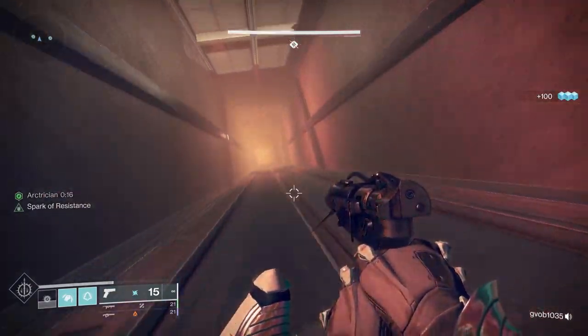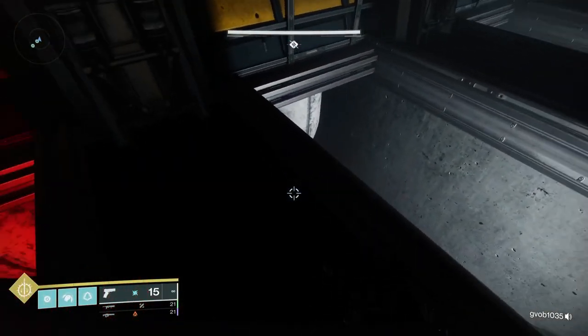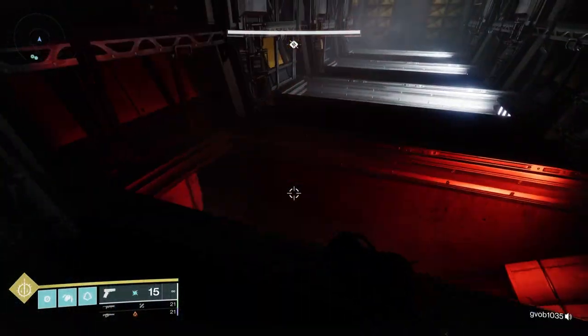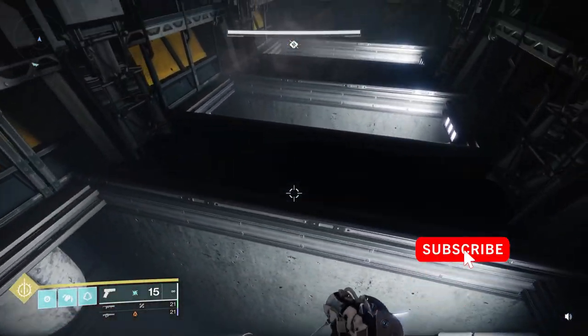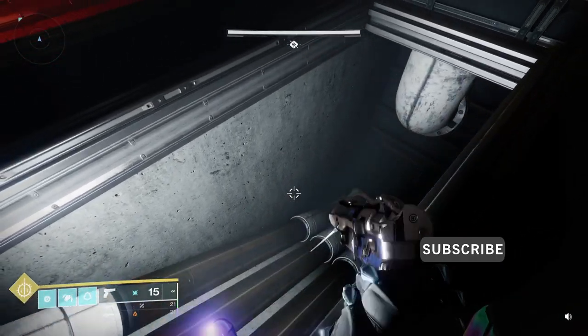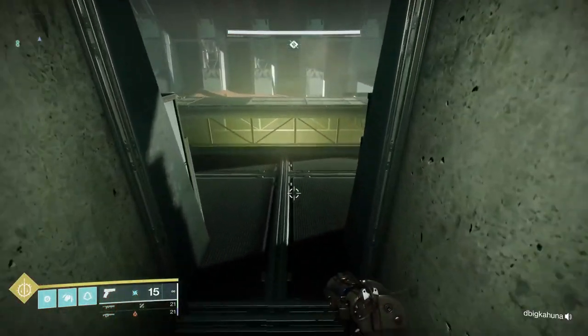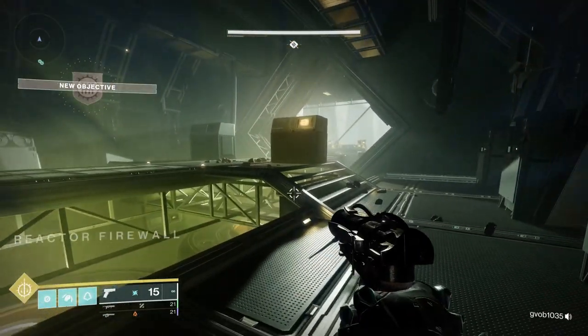Once you drop down, you'll notice a catwalk in this area, then you'll go through some vents in the wall to find an area where there are several areas that go down. There's one in the middle that is red — it has blinking lights, and that is the correct choice. From that, you'll enter a control room where you go into another catwalk to get to the beginning of a very large jumping puzzle.